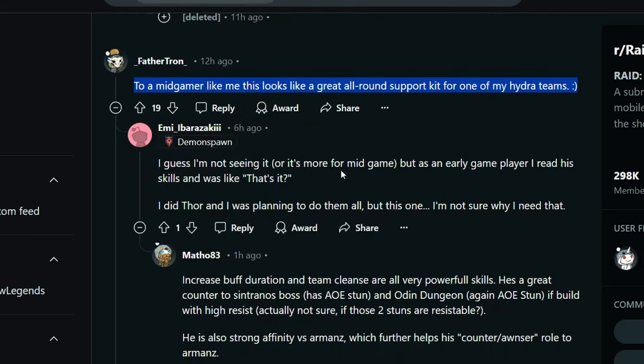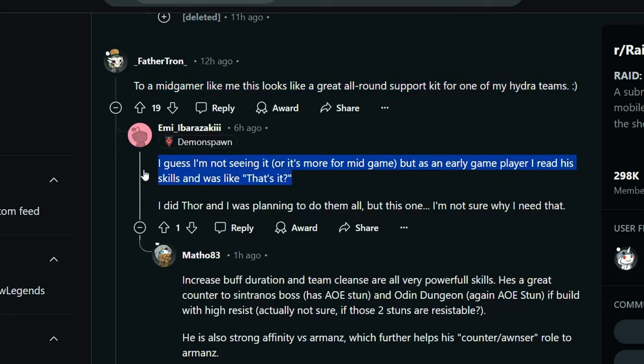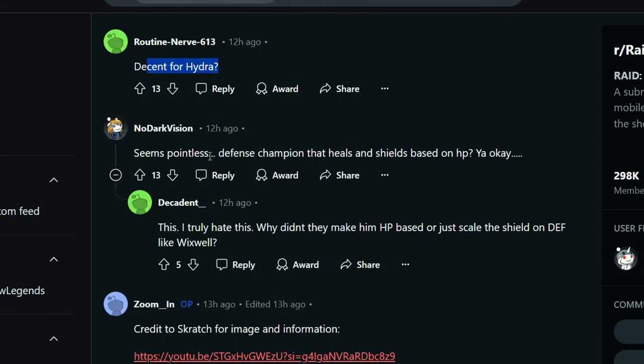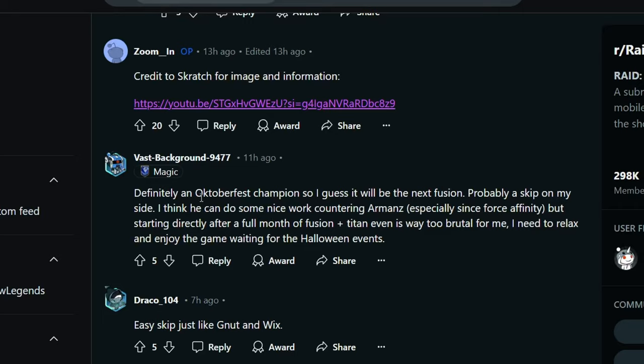As an early game player I read his skills and was like, that's it. I did Thor, I was planning to do them all, but this one I'm not sure I need. Increased buff duration, team cleanse, powerful skills — great counter to Centrano's bosses that have weak stuns, Odin dungeon, if built with high resist. Strong affinity against Armand's — I'm just not buying it. I'm not buying this leaked fusion as a counter to Armand's. Seems like a pointless defense that heals and shields based on HP. Definitely an Oktoberfest champion — guess it's going to be the next fusion. Probably a skip.